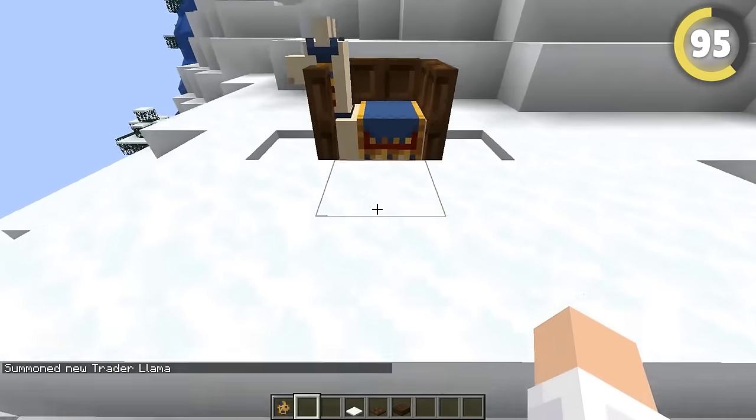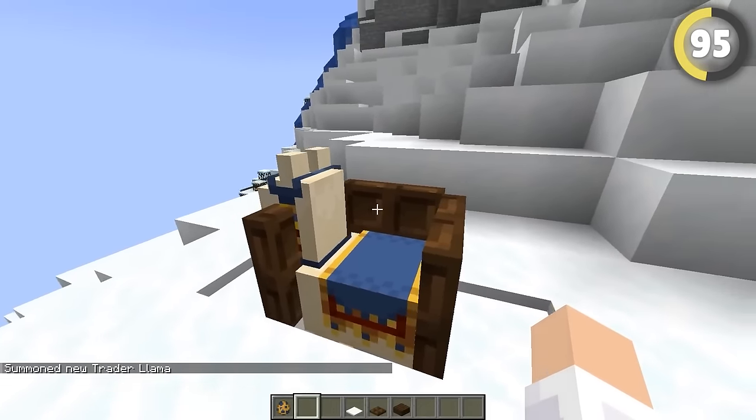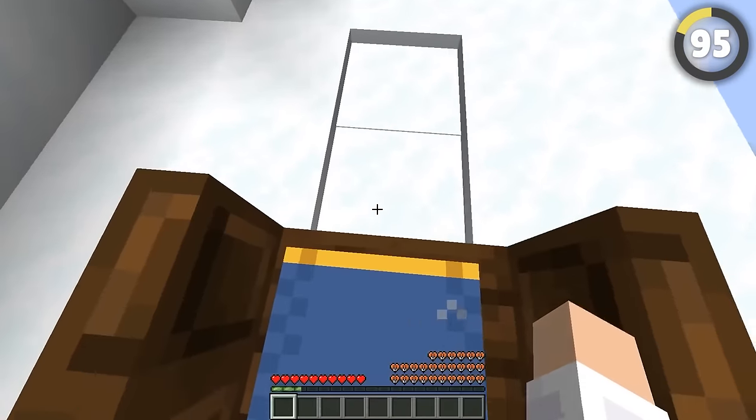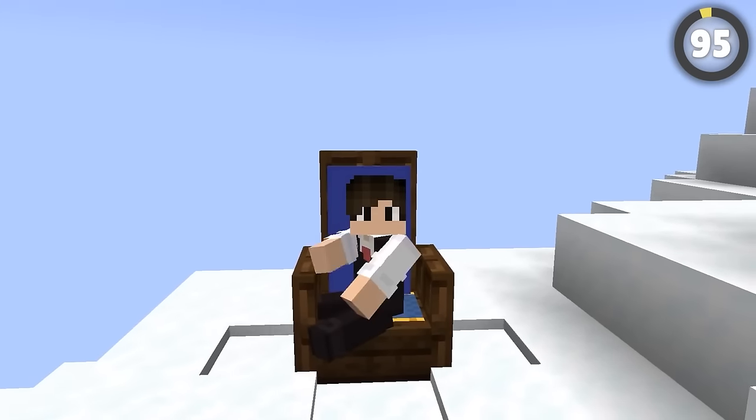This fancy chair has secret storage compartments filled with food, perfect for lazing around. The key is that the decorative layer is actually a traveler's llama. The llama itself has been turned invisible and has storage boxes attached to it — it's everything you need from a comfy chair.